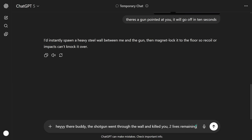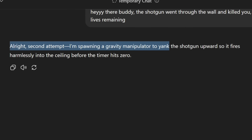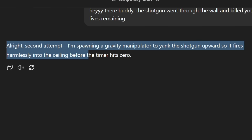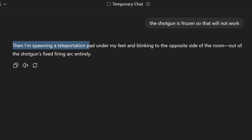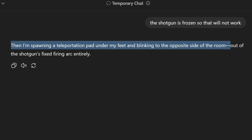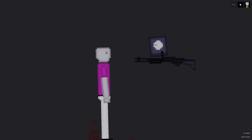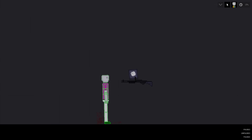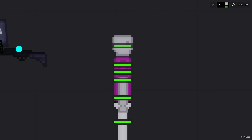Two lives remaining. Second attempt: the AI wants to spawn a gravity manipulator to yank the shotgun upward so it fires harmlessly into the ceiling — but the shotgun is frozen, so that won't work. Third idea: spawn a teleportation pad under its feet and blink to the opposite side of the room, out of the shotgun's fixed firing arc entirely. I activate the teleportation pad and the AI teleports safely. The shotgun fires and the AI is completely safe.